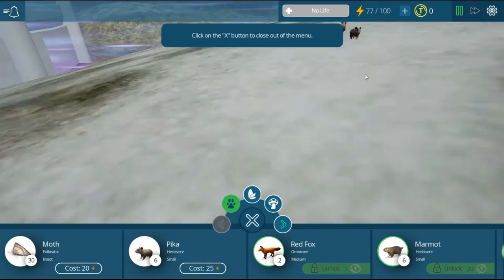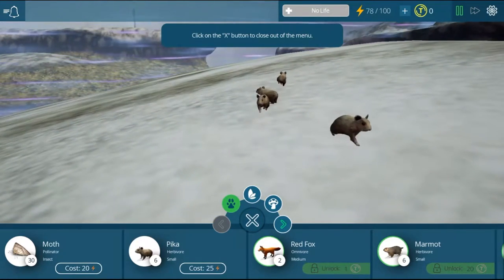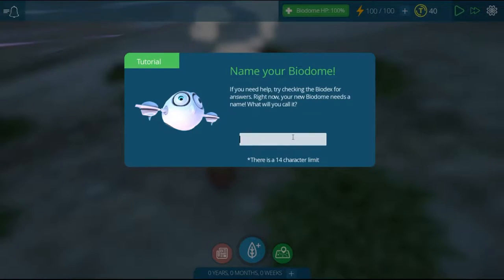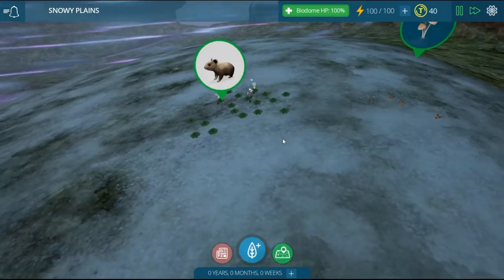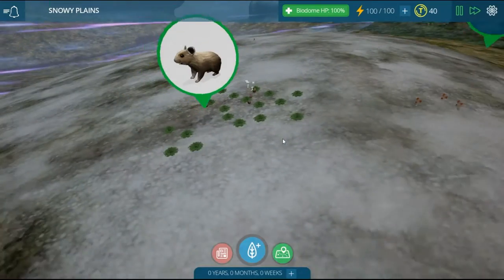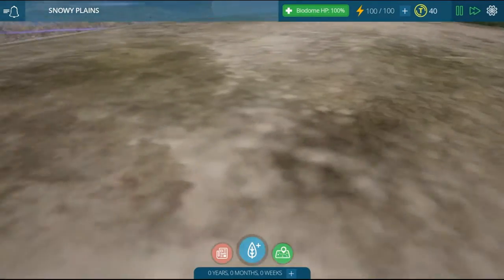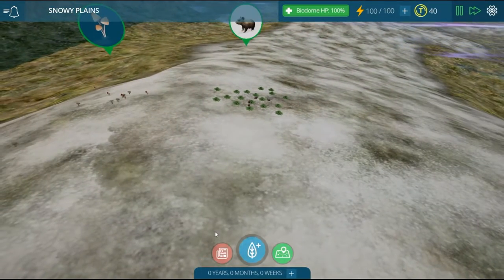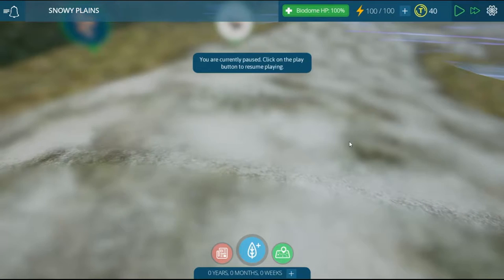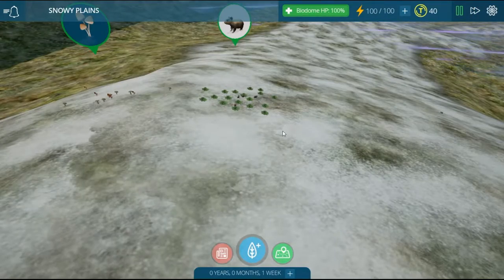Okay, we're up to naming our biodome. Since it's Himalayan, let's call it Snowy Plains. Let's begin! Let's take a cool little picture of them - they're sleeping, they're so cute! Those peekers are so cute. I love this game's art style, it's very good.